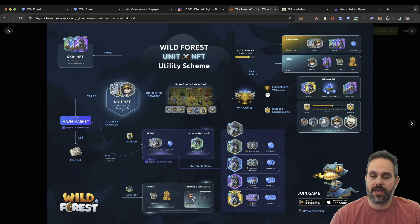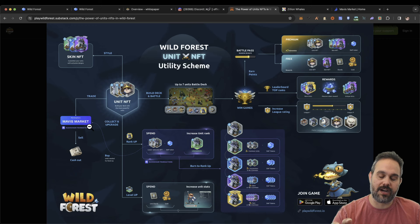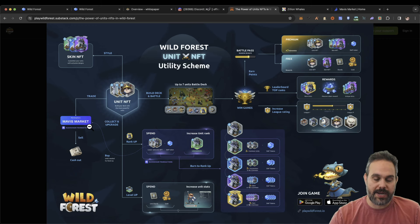When you win games, you increase your league rating and your leaderboard position, and you get rewarded with different prizes. Another thing you can do is apply skins to your units to make them look different and nicer in game, and you can also go and trade them on Wild Forest's marketplace. You can't do that at the moment because NFTs are still on the testnet, but once they get transferred to the mainnet, you should be able to go ahead and sell them.